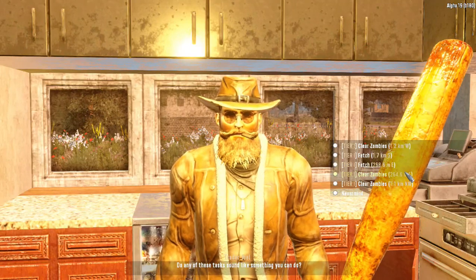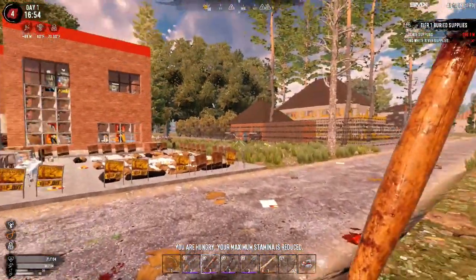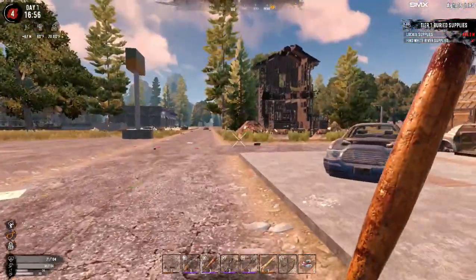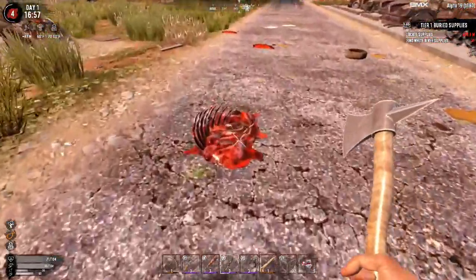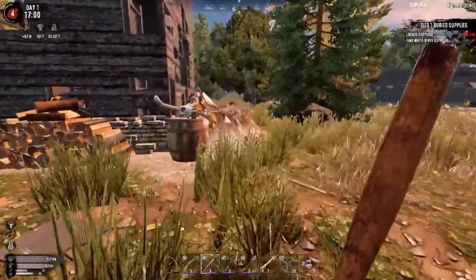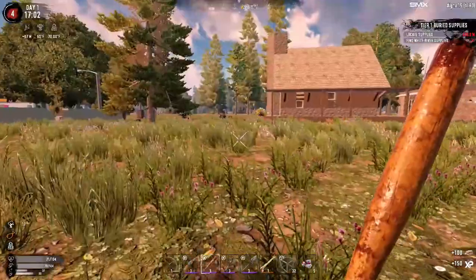We're just gonna take a quest from him — got a fetch and a clear, let's take the clear. Awesome! Let's get back around to checking out the rest of this place. That place has dumpsters but there's too many animals right now. It's not that it's too hard to get through, but I just like to leave it for later because of the loot. I think the loot in there is probably going to be a little bit better as we progress in level.